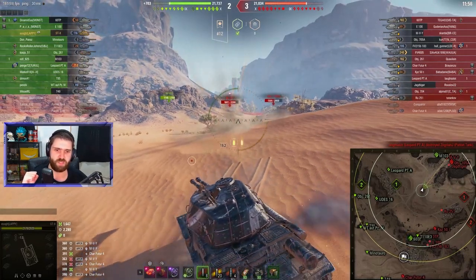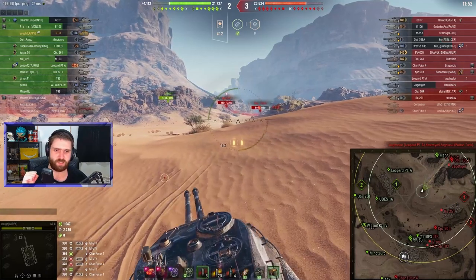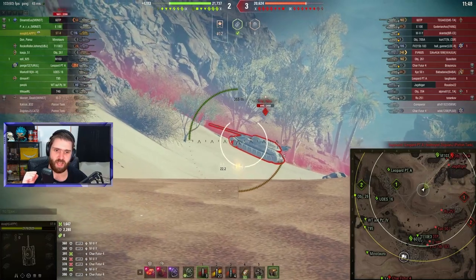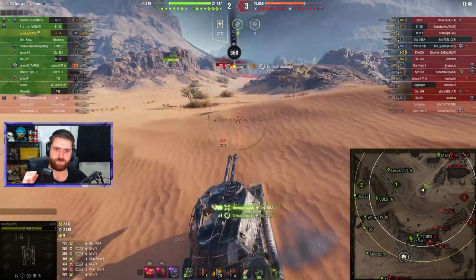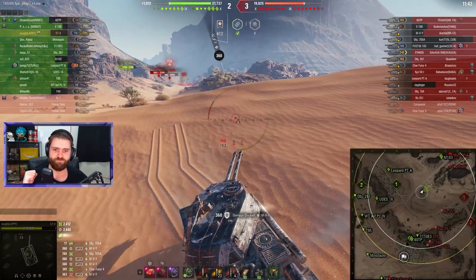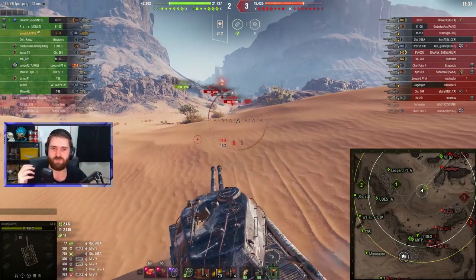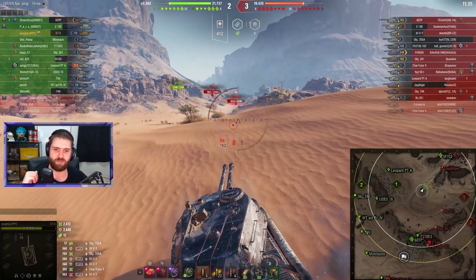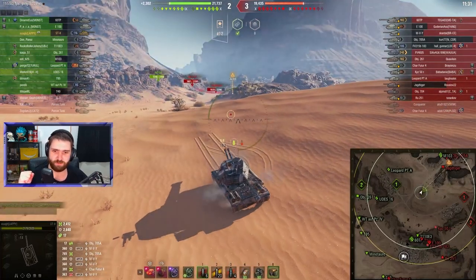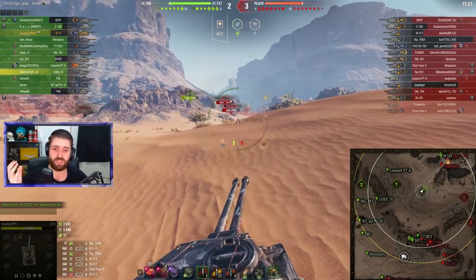Waiting for the reload, waiting for something to happen. And it's that 705A going to push forward. 880 alpha in the double, and 765. Hyruled gave us an awesome kill with the double over here, but it just shows you the potential of the double barrel. Imagine if it hyruled a little bit - that 705A would have died.